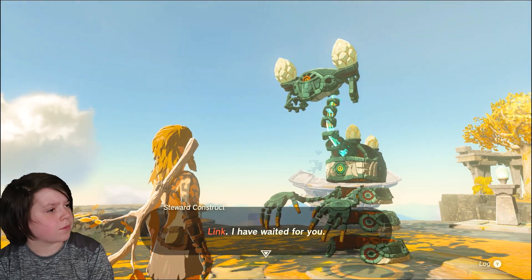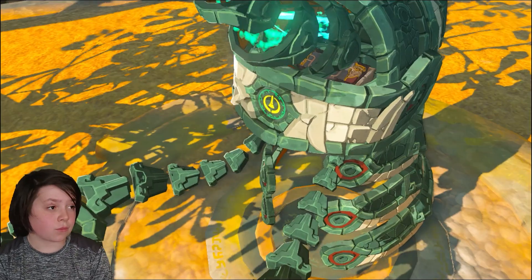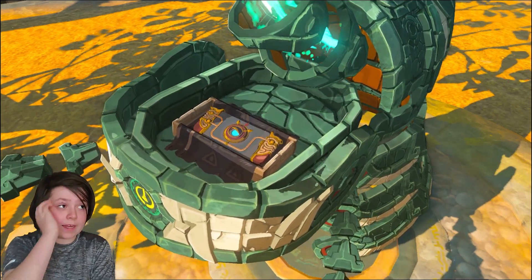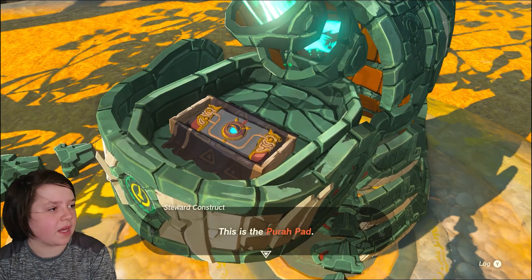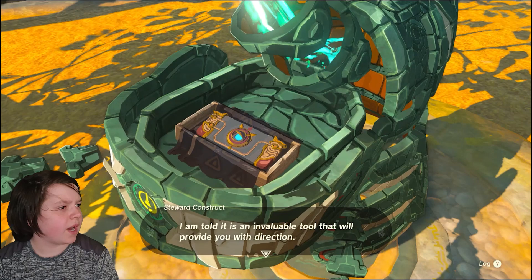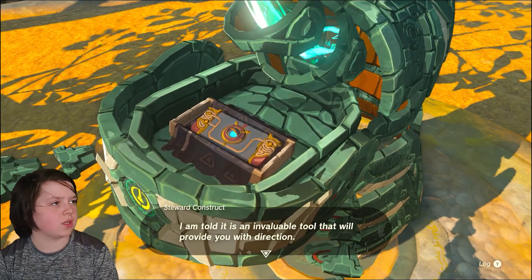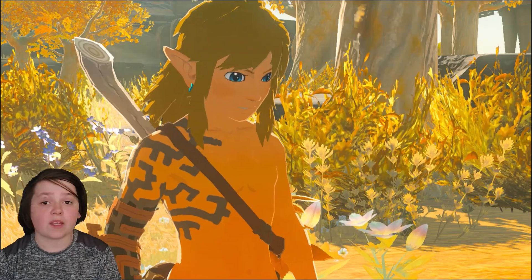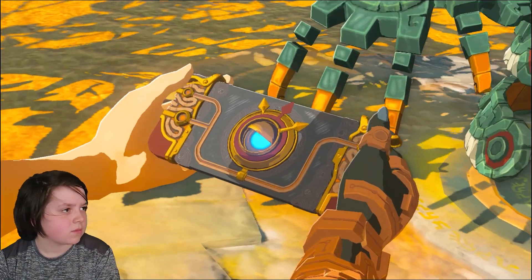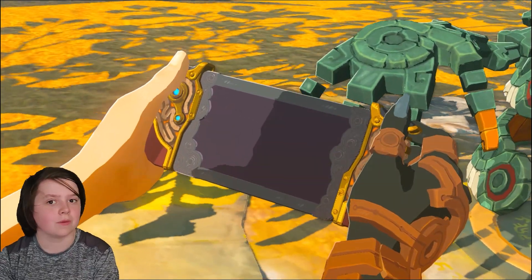Link, I have waited for you. Princess Zelda left something for you — oh my gosh, it was the camera! The Purah Pad. I am told it is an invaluable tool that will provide you with direction. We had this in the last game, right? Or it's probably just something else. It looks like a Nintendo Switch. Hmm, I wonder why.